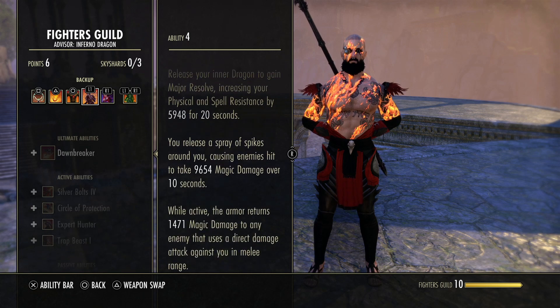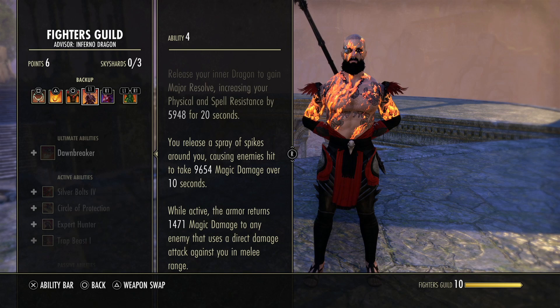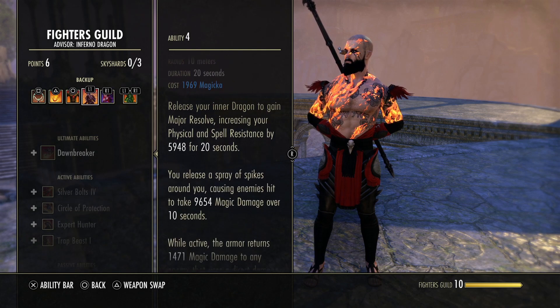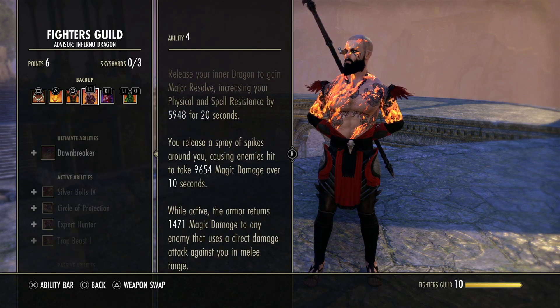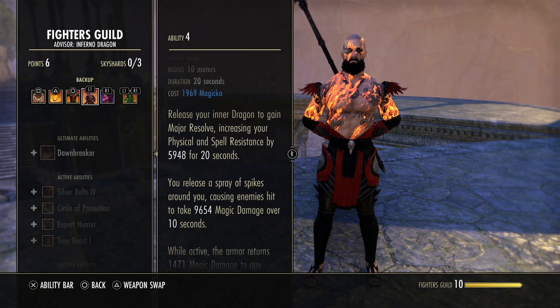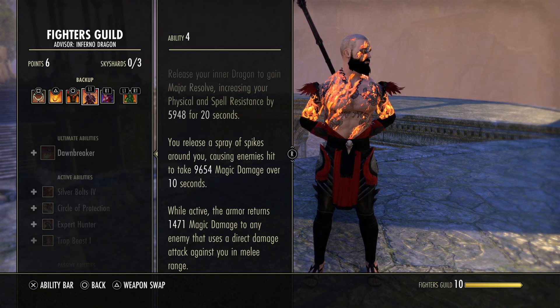Volatile Armor gives a nice damage-over-time and the damage return is not to be laughed at — it's insane against Stamina Templars. If you dot up a Templar and have Volatile Armor hitting them, it will absolutely nuke their health bar. With Volatile Armor up plus all your other dots — Flames, Engulfing, Talons — it will literally burst somebody in about two seconds flat, especially when you go into your ultimate. It gives your armor buff, a dot, and damage return all in one. It's really over-tuned in my opinion.